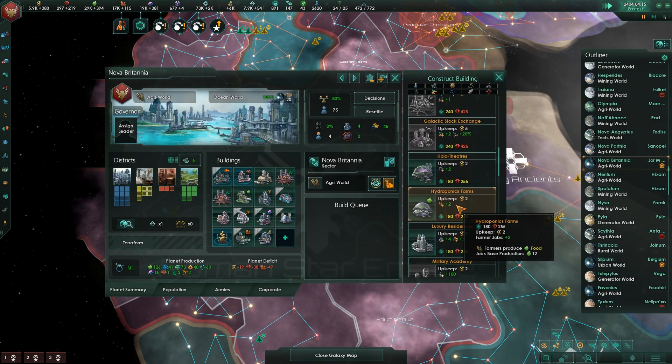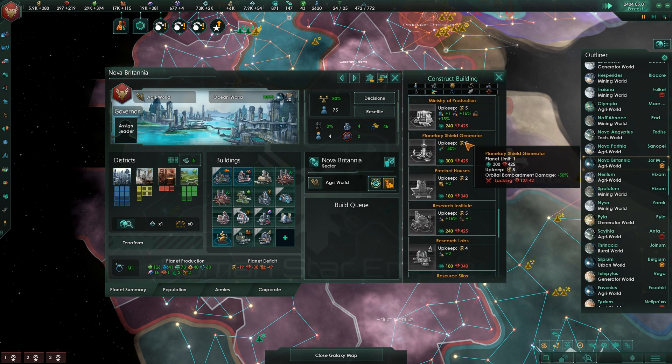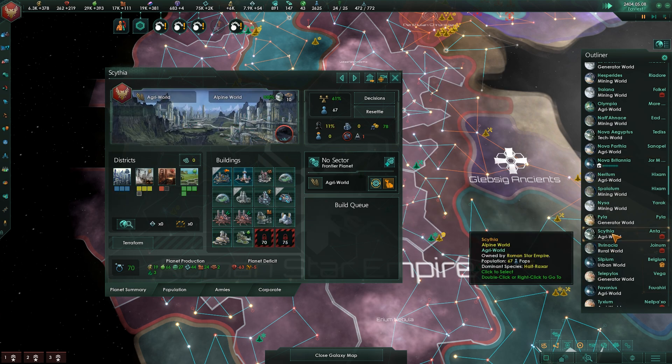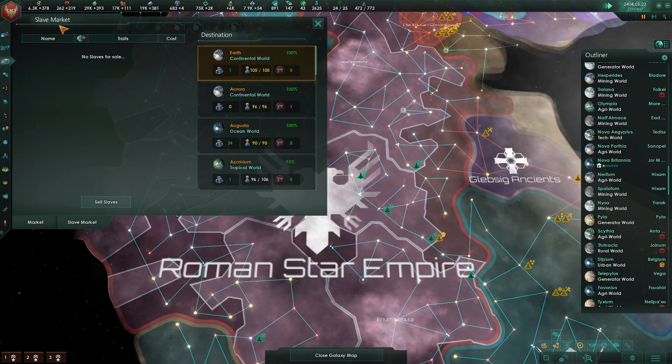I might just give Nova Petainia a governor just for the heck of it, because this is a pretty significant colony at this point. It would be a single planet governor, but might not be the worst thing in the world. Let's do luxury residences for them.